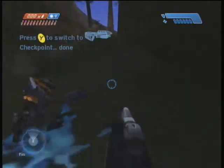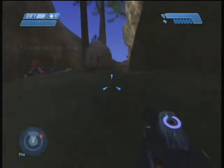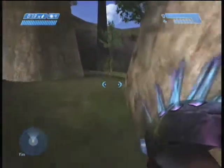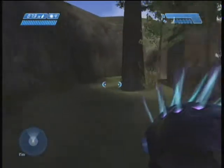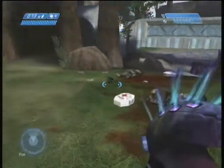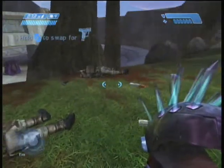You will be able to tell when enemies are coming because of your radar. You should always keep your eyes on the radar to make sure when enemies will come up so you don't get ambushed or fall into a giant group of Covenant. This is an area where you will face two Hunters. They usually travel in pairs. There will be some marines here — they apparently died.